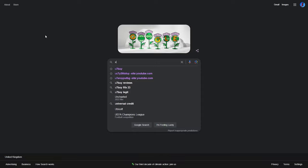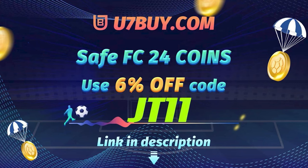Head over to U7Buy for all your coin needs. They're cheap, fast and reliable — make sure to use JT11 at the checkout for 6% off all of your coin orders.